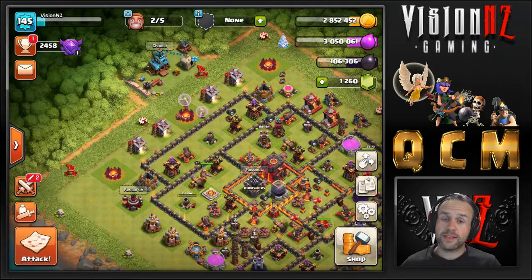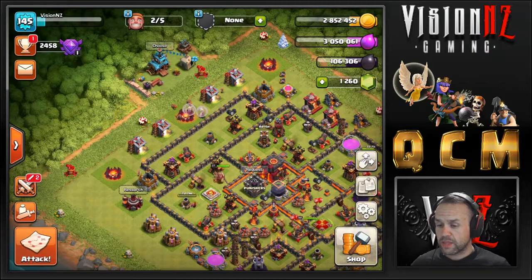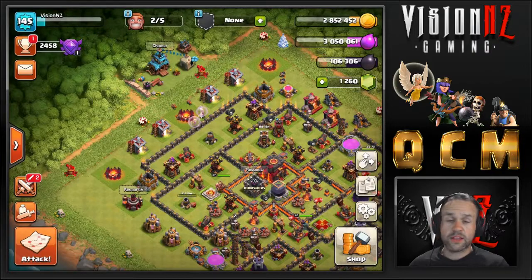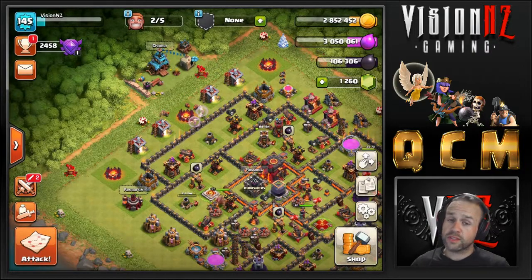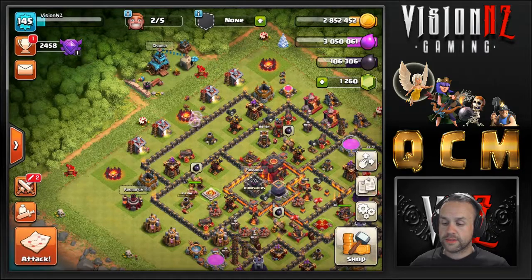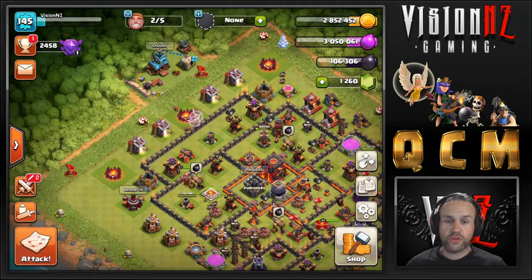Sometimes I use a rage on the miners, just depends on what's going on. So that's the attack — that is the troop composition. And if there's anything else you want to know, just let me know in the comments. I can do this attack also not only without a CC, but without the heroes. When that happens, obviously the wall breakers are wasted, but you are able to use the healers on each pack of miners.